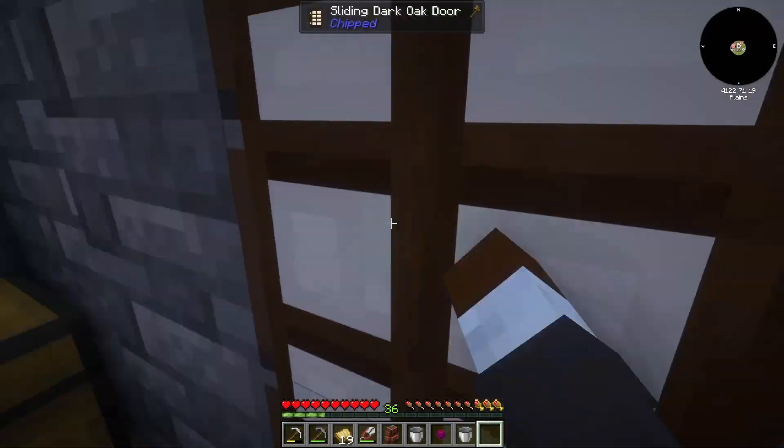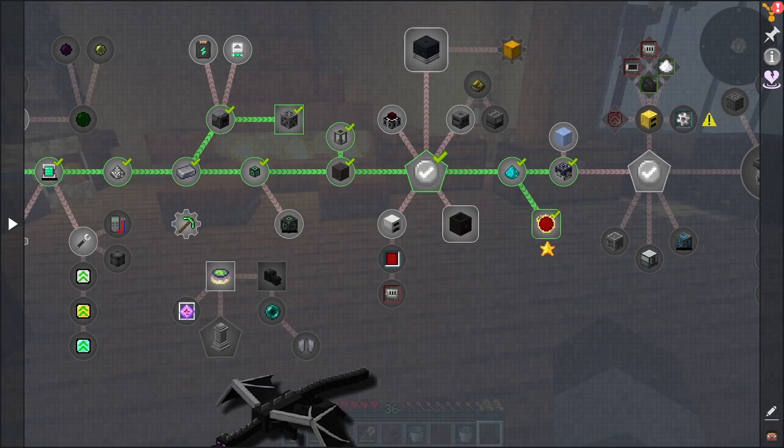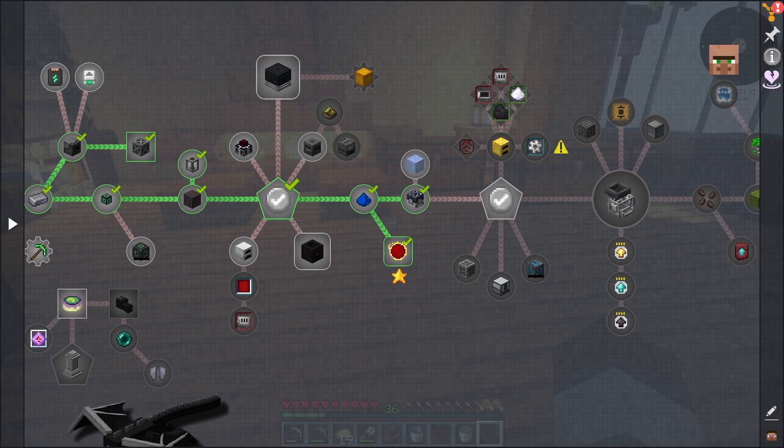We'll let that run for a second and look through the rest of the quest. So with the extruder you can get ice, snowball, and water in a barrel — or alternatively you can pump water into an atomizer for H2O and use a compactor, going through a bit of Botania. I'm good on that — time to use our power.